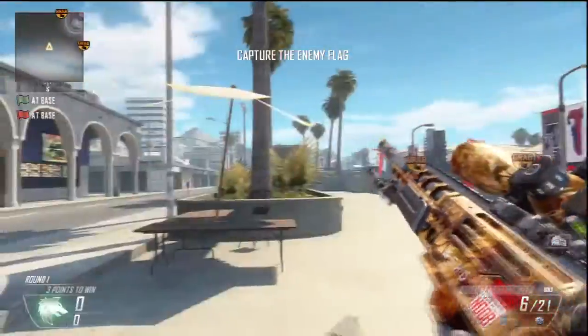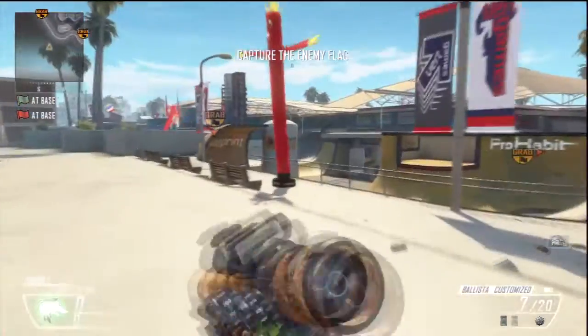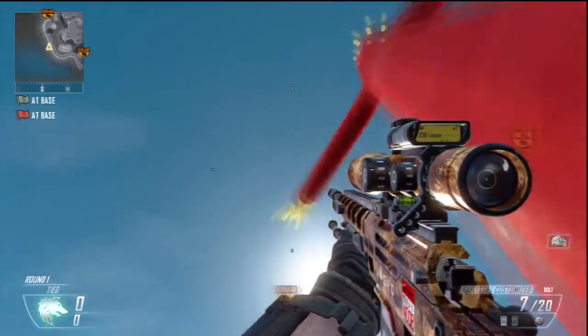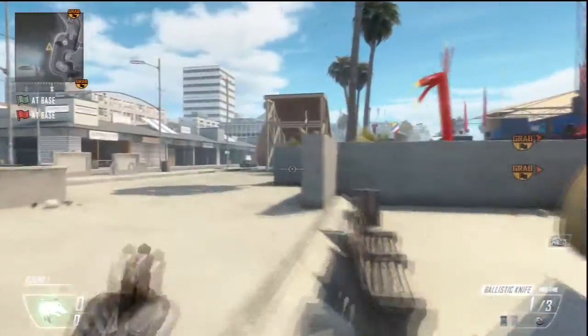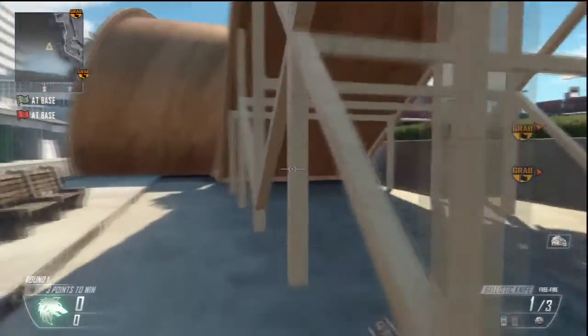It looks short because I edited the clip so you guys don't just see me changing class or changing my team. I would recommend having a tactical insurgent on this map when you're out of the map, as there are a few death barriers around — so make sure you have a tactical insurgent, as it may take a long time to do this glitch again.